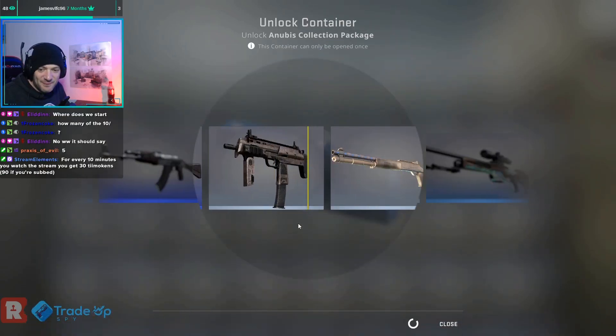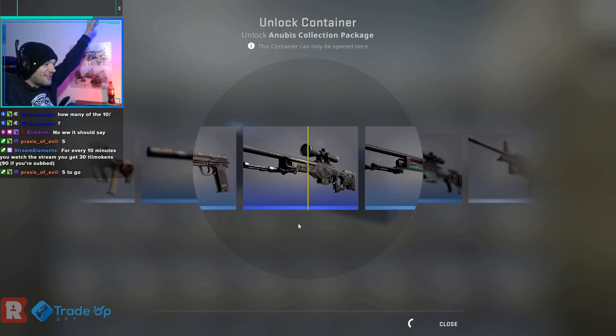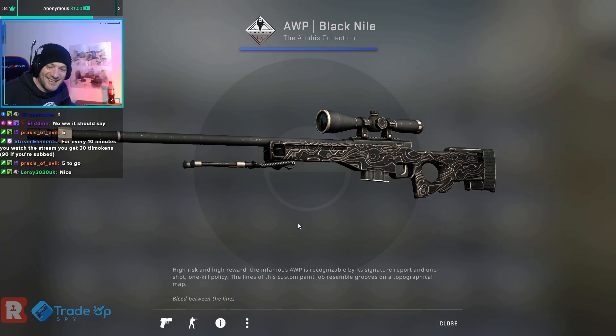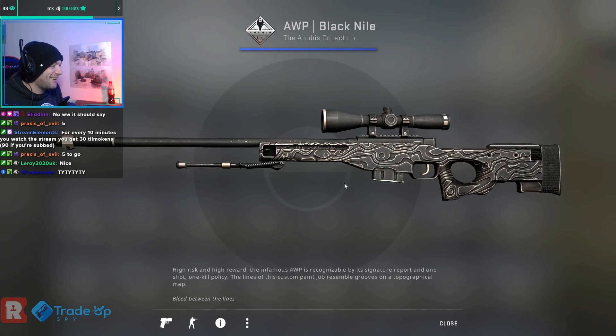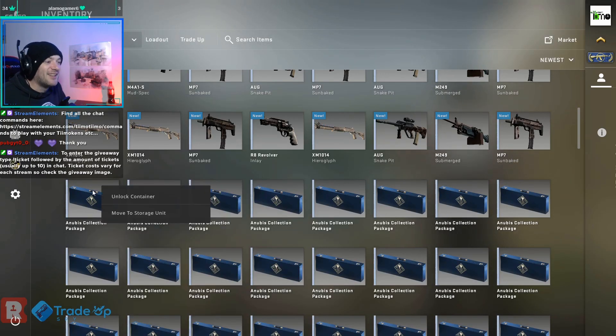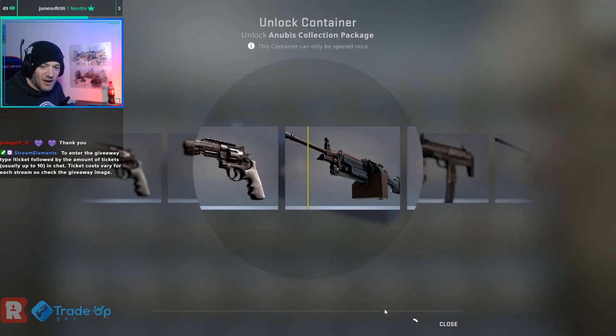Oh yes! Hey! We did get a mil-spec! We got a mil-spec! Nice — we did hit one. We got the AWP — the AWP Black Nile. There it is! So, 40% done so far. Let's see how we go in the last 10 before we hit the halfway point.